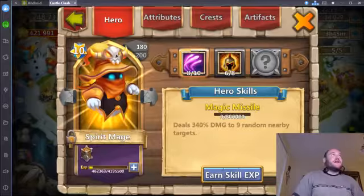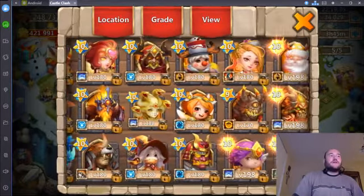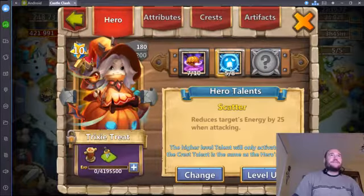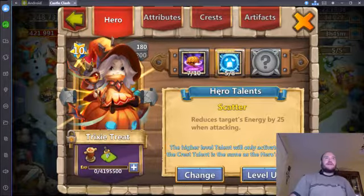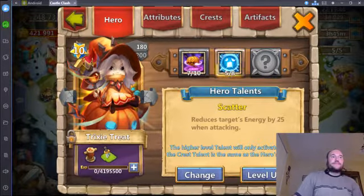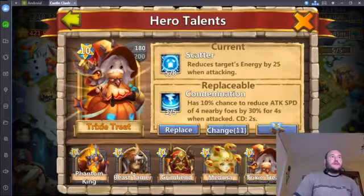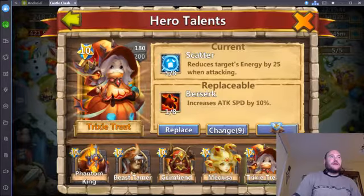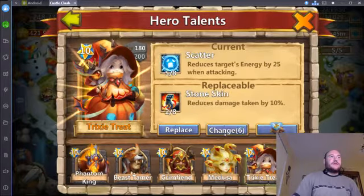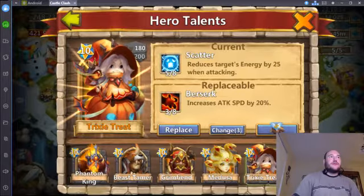Before I collect those, I want to do talent rolls so I'll still have those 10 plus 3 talent refresh cards. All I really need is a 5-5 revive, and one of the heroes I want it on is Trixie Treat. The scatter's okay on her because her pumpkins also scatter, so it's not terrible but nothing I would level up. I want flame guard, condemnation, enlighten — just not high enough to even think about. 308 bulwark — nope. 308 berserk.